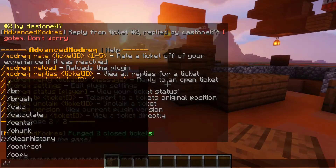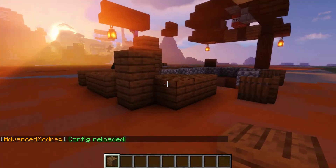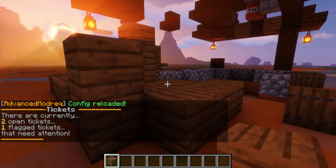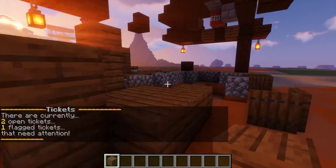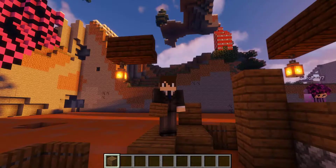For any changes that you decide to make, you could just do mod rec reload and the config loads in a super fast fashion, which is really nice. Upon reloading, it also gives you an update of the open tickets plus any flagged tickets. It also lets staff members know when they log into the server as well.